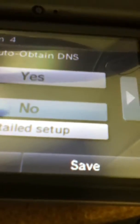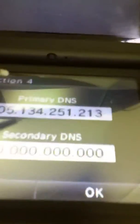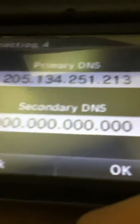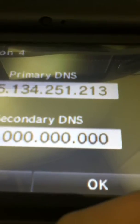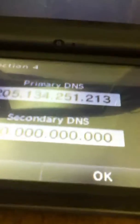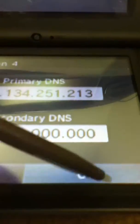What you want to do is press no and hit detailed setup, and then when you see this, you're going to put in those numbers: 205.134.251.213. Don't mess with the secondary DNS, just the first one. Then you're going to hit OK and save, and it'll ask you for the connection setting — press no.